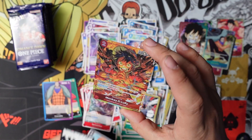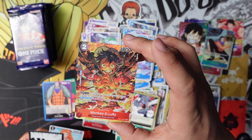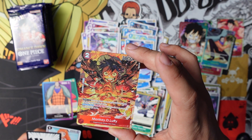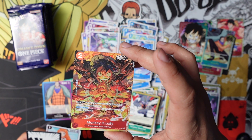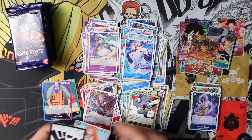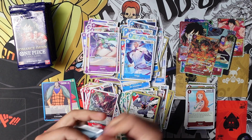Very cool — I was reading this card the other day because I had no idea what it does. With two Dawn, this character cannot be KO'd in battle by Strike Attribute characters. Activate Main — once per turn, give this character up to two rested Dons. Pretty good, but I probably wouldn't run it. Does it look cool? Definitely.